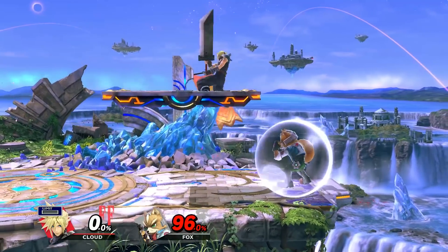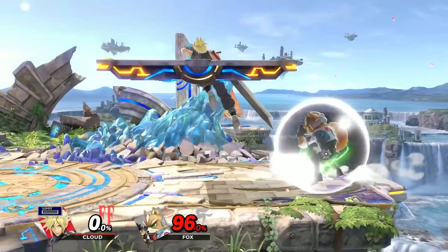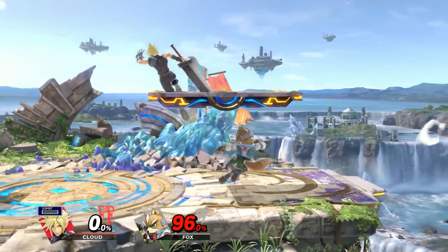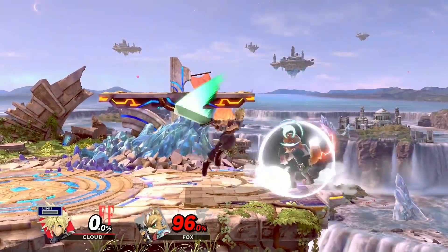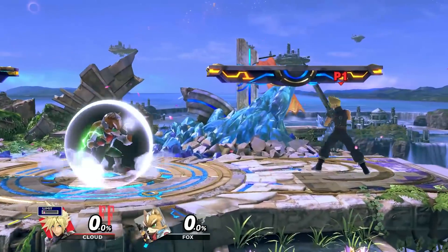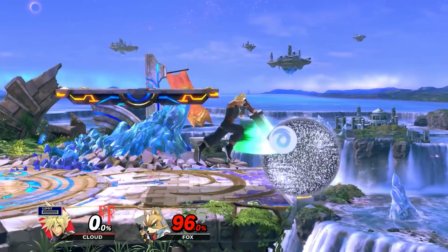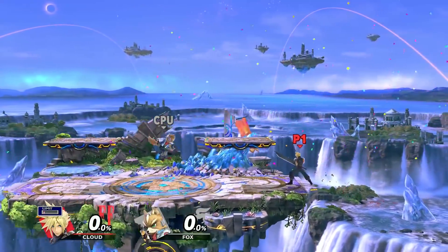Mixing up the timing of your shield pressure will make it harder for your opponent to roll through your attacks. Spacing your safe moves over and over can be effective, but switching the tempo and the repositioning to react instead of swinging is a core aspect to corner pressure. What you want to do is see how your opponent responds to your rhythm of attacks and counterplay accordingly. Mixing in grounded options after aerials is the most common way of doing this. Another thing you can do is mix in rising aerials after a falling one instead of doing falling aerials one after another.